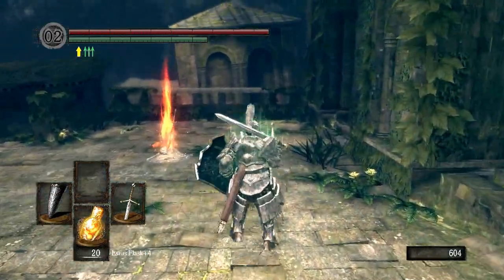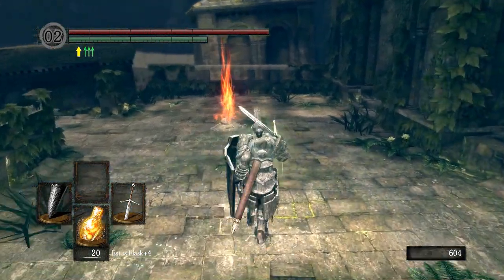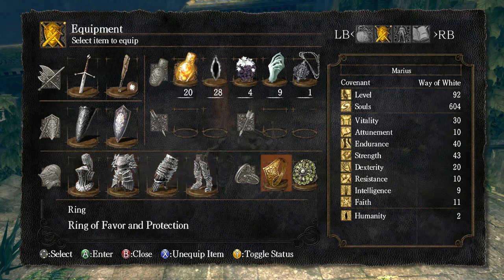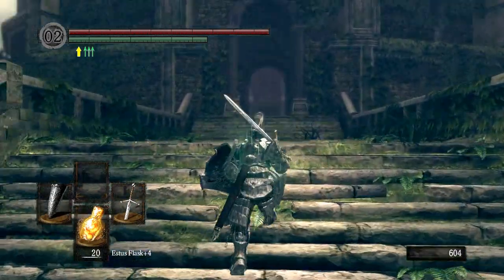Next, just below that, you see two arrow symbols — one is yellow, the other is three green ones. Those are just buffs I have on from my rings. I have the Ring of Favour and Protection and the Chloranthy Ring. These give me buffs to my stamina regen, and the yellow arrow one also gives me a bonus to my health and other stats.